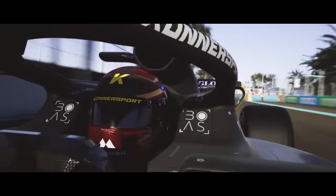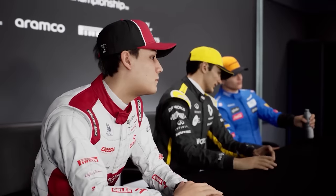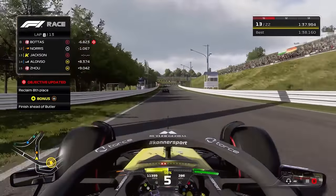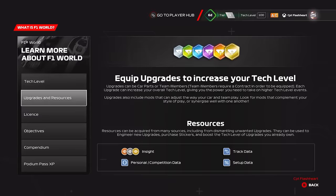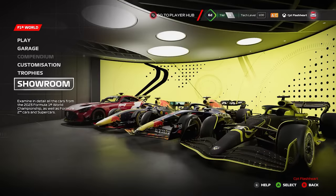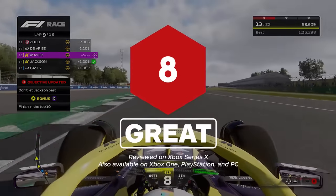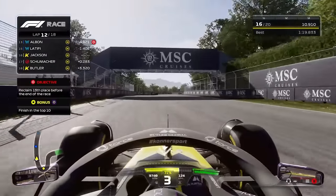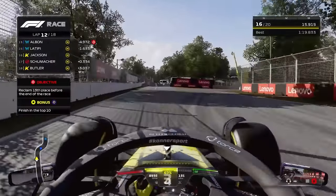F1 23 is a far hardier package than F1 22, with 26 tracks, the enjoyable next chapter of the Breaking Point story mode, and for players who love to recline back into the couch and race, the best gamepad handling in the series ever. The racing-focused secondary career mode F1 World is also likely to be a step in the right direction after last year's F1 Life for some, although it's equally probable its arcade-inspired loot-based upgrade system will be divisive amongst traditionalists. For more recent verdicts, check out our reviews for Street Fighter VI and System Shock, and for everything else, stick with IGN.